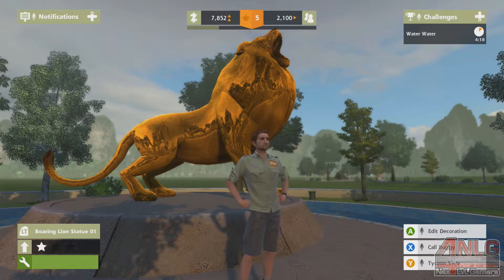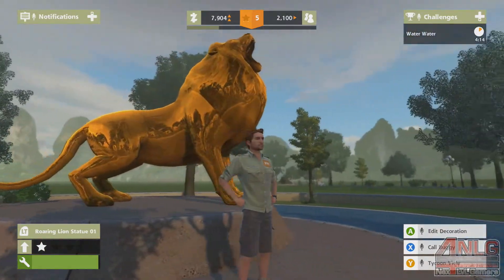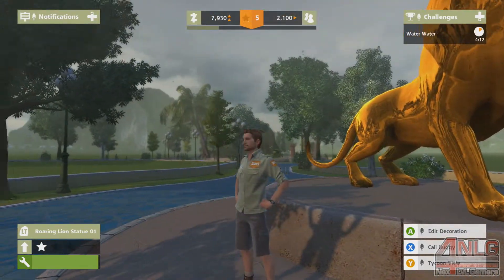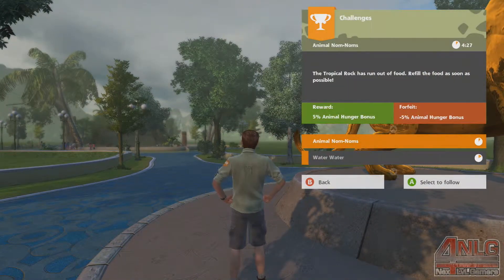What's up everybody? Welcome back to another episode of Zoo Tycoon. As you can see, we're here by our gold lion, and we have a challenge. Water... what is this? We got another one too. We have two challenges.